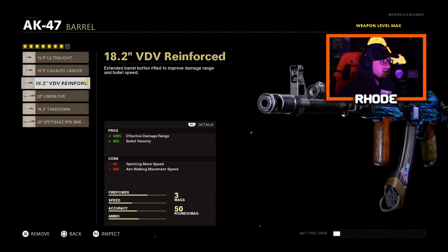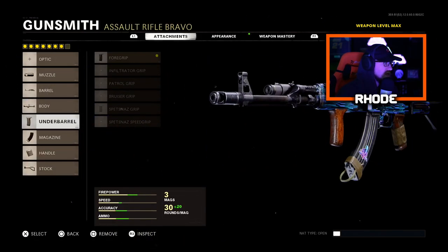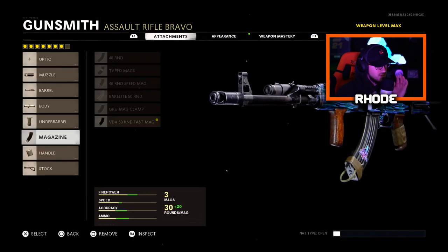For the barrel, running the V Force Barrel. It has effective damage range at 100% and bullet velocity at 40%, which is a really good combination. It affects movement speed a little bit, but no horizontal or vertical recoil control penalty, which is key to having the most accurate weapon possible. For the body, running Steady Aim Laser — 20% hip fire, no cons. For the underbarrel, running the foregrip, which gives plus 15% horizontal recoil control, building up that accuracy.